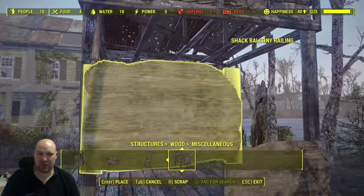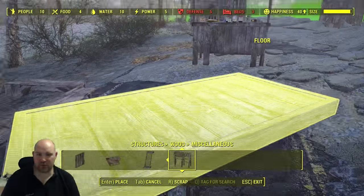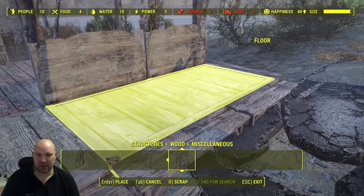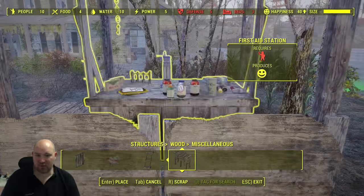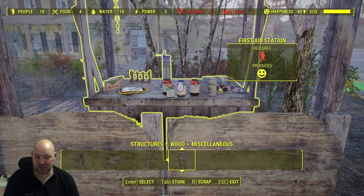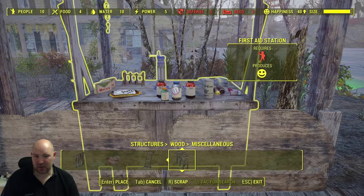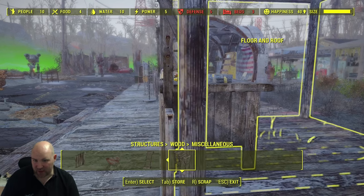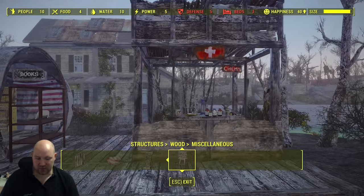Once we've got our prefab in we're going to put a couple of shack balcony railings in. If they won't go in the way you want them to, just pull out any piece of floor in front and they should snap back around the other way — why that makes a difference I don't know but it does. Then put the piece of floor back as if it was never there. Grab your particular stall and slot it in. I've got place anywhere on but if I take it off you'll see it still goes fairly near the front. Pull it as far forward as you can without glitching through. A little overhang is beautiful because it brings the first aid symbol forward in front of the other symbol.